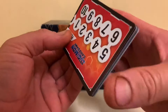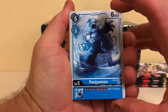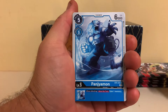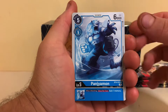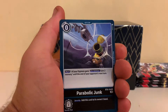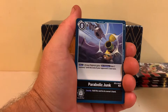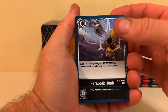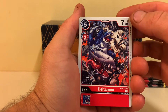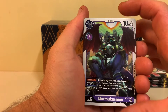Let's pop that out of its pack, turn it around and see what we get. I don't say 'mon' at the end of each card because it's just too repetitive. So — Pangia for the first card. Parabolic Junk. I'm just going to turn this light on because I forgot — there we go, that's better. Parabolic Junk, Delta — that is so cool, unreal artwork — and Mermakue.